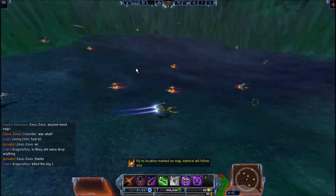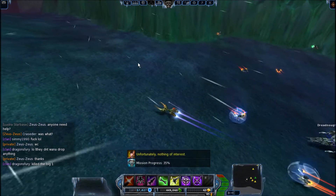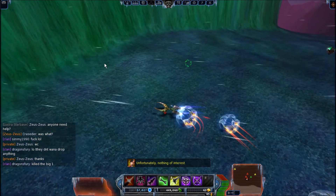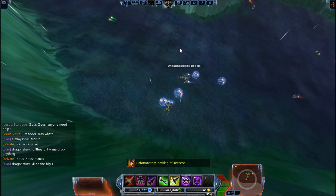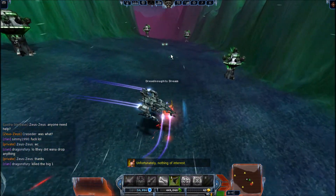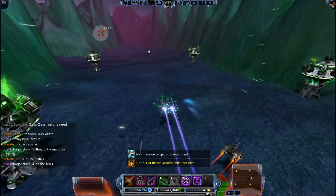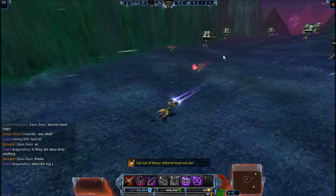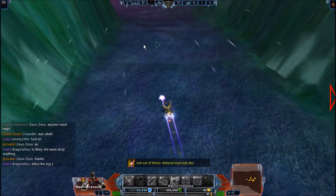Two pieces of advice for this mission: avoid the custodian commanders as best you can, and when this mission updates the second time after 35%, run. You'll see some glowing turrets that'll appear — that is your cue to get out of here. It says the Admiral must not die, but don't worry too much about him; he doesn't seem to get shot by the rocket turrets for whatever reason. They are very deadly though, and even a tank with an NG would not survive staying to fight them.